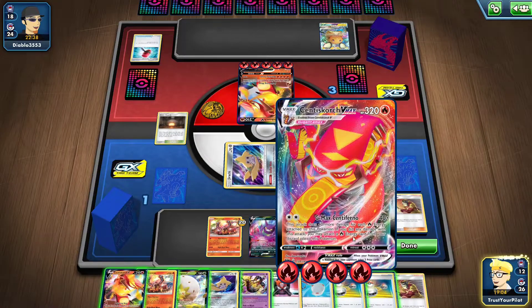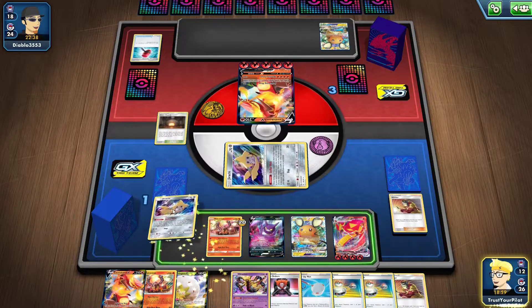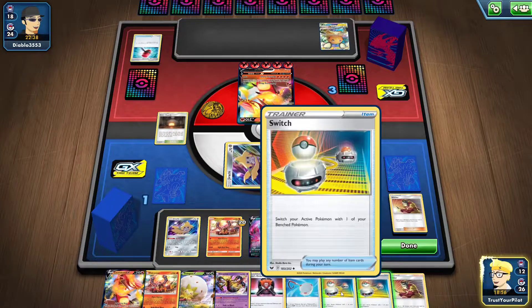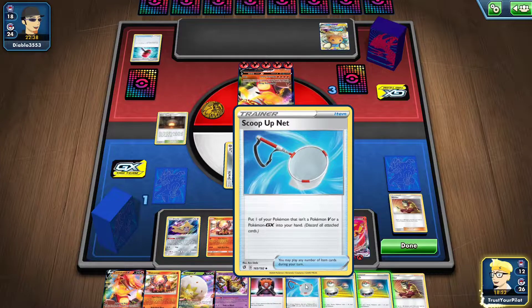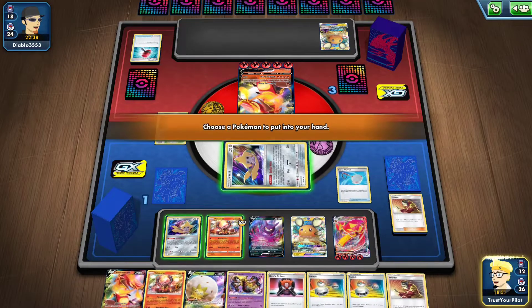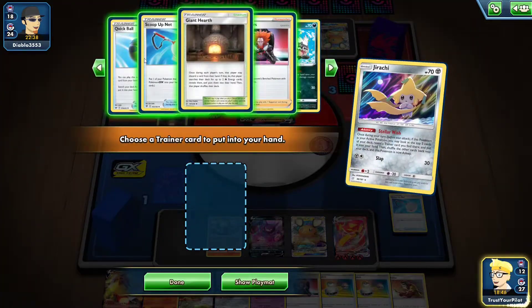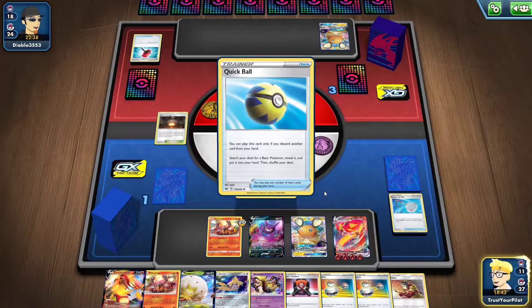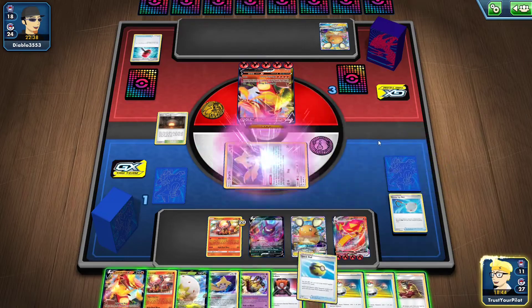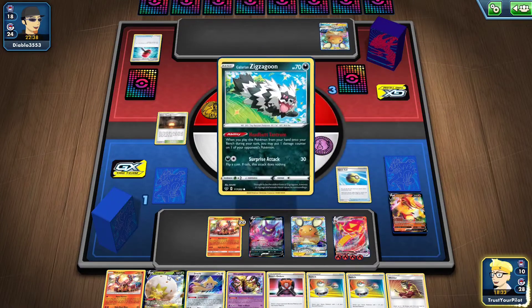Am I doing enough? 40, 80, 120, 160, 200 — so I do have to switch. Actually — Scoop Up Net? I need to get a Galarian Zigzagoon. There's a Quick Ball, so that'll be game. Very stressful — I was expecting a very simple game but it ended up being stressful. You saw the plus sides, and you saw the downsides on my opponent's end where Victini VMAX would have been the better option just because they were a little energy dry.